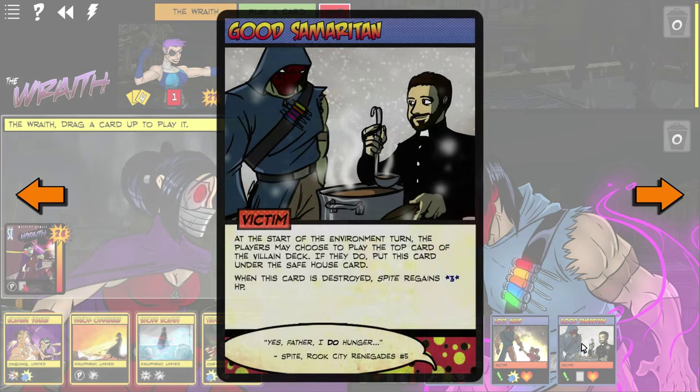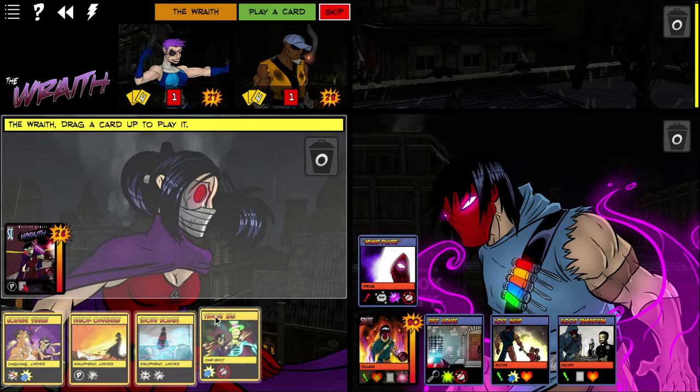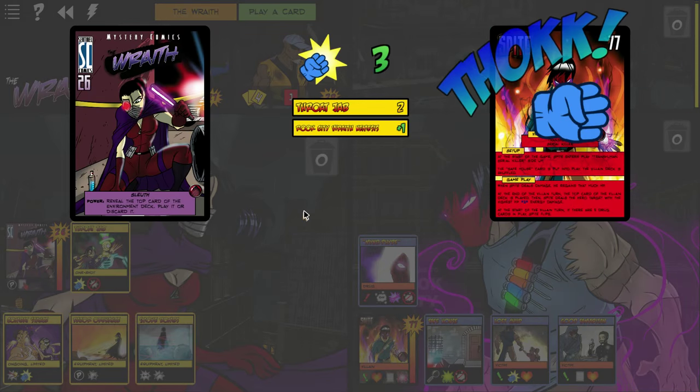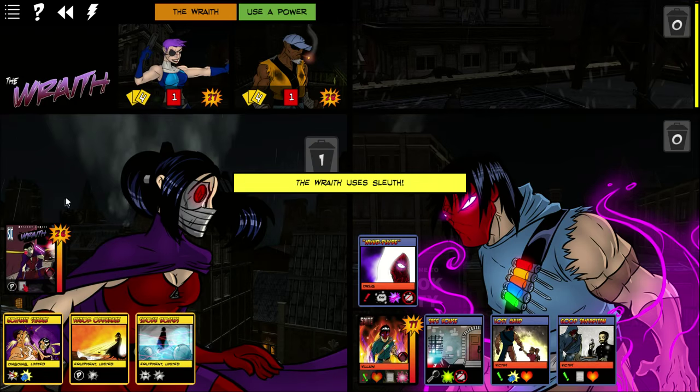At the start of each hero's turn, that hero may choose to have Spite deal them two melee damage. If they take damage this way, put this card under the Safe House. When this card is destroyed, Spite regains health. I'm not going to have Wraith take it because she'll take extra due to Nemesis. And Good Samaritan: at the start of the environment turn, the villain may choose to play the top card of the villain deck — if they do, put this card under the Safe House. Considering most of his deck is full of victims, odds are good that's not going to hurt that bad.